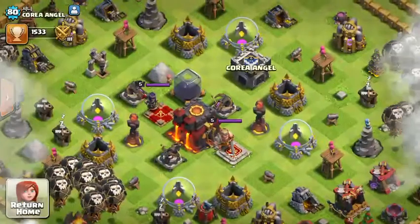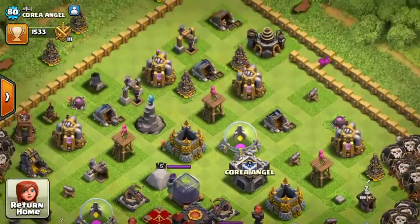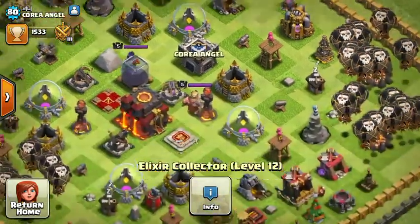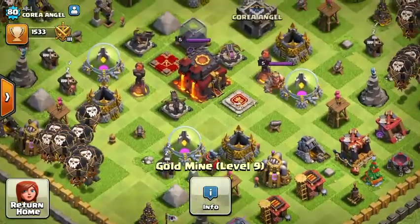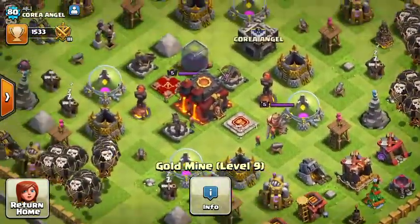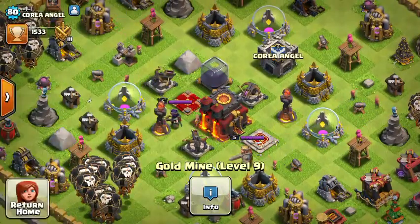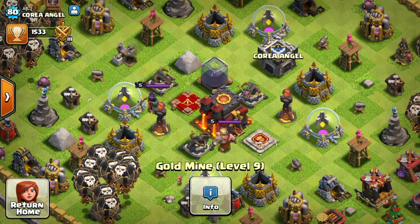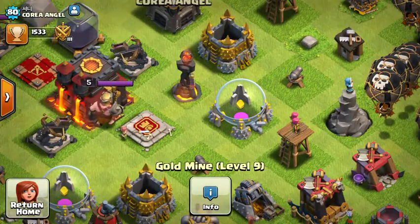Let's go visit his base. As you can see, all his defenses are rushed - his archer towers and cannons are all level one. Most of his buildings like his elixir collectors are all maxed, gold mines are all around level eight and nine, and his walls are all completely maxed. Right by that arrow where it is, touching the side of the screen - that's where the mortars are behind that.